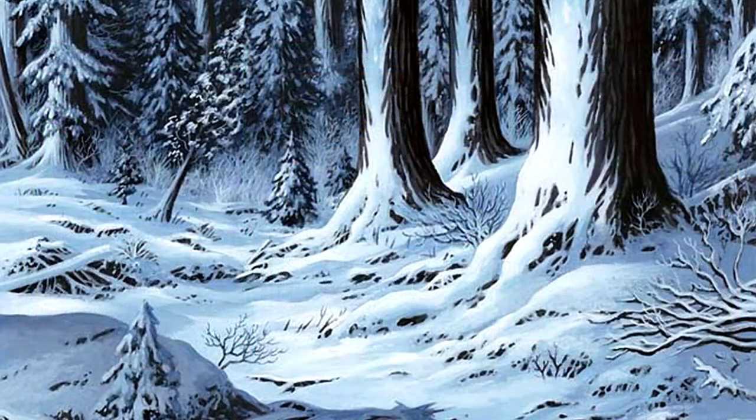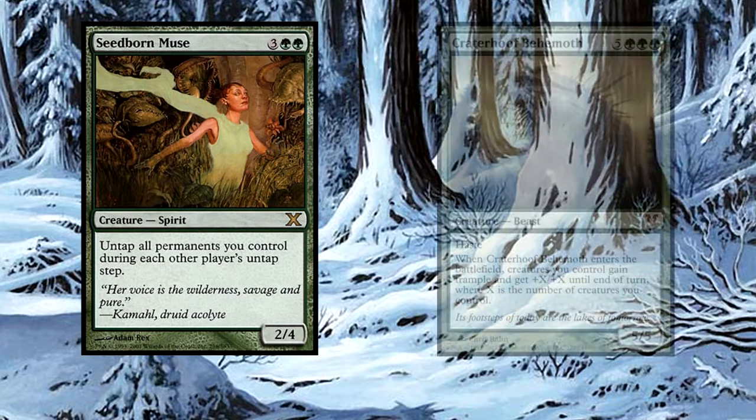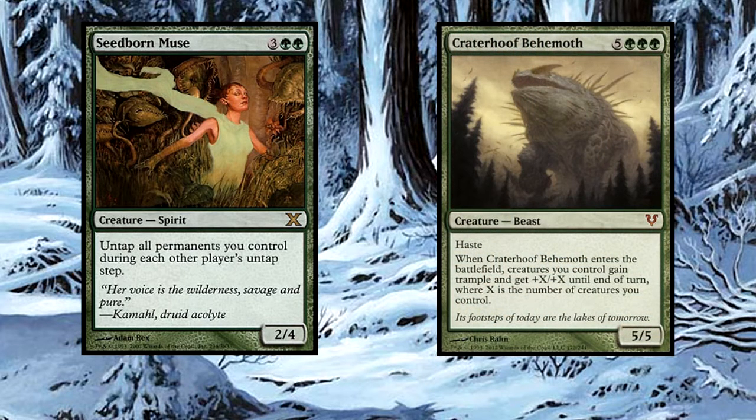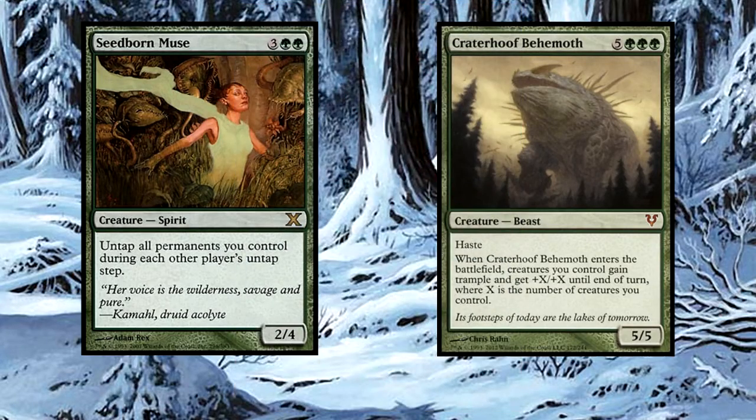We have a few key cards that will also add a massive amount of power to the deck. Seedborn Muse, almost a mainstay in green decks nowadays, offers us the ability to use Yisan's ability on every other player's turn as well as our own. And of course we have Craterhoof Behemoth at the top of our curve, which can be tutored out at instant speed in response to something like an opponent's Mutilate, or if we just need a little extra push for the win.